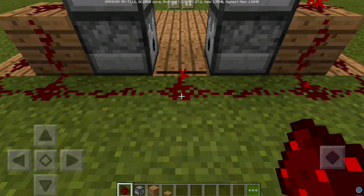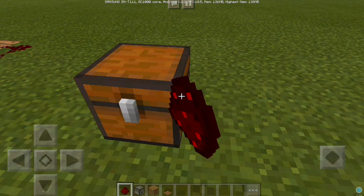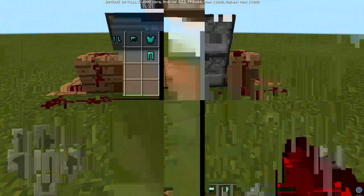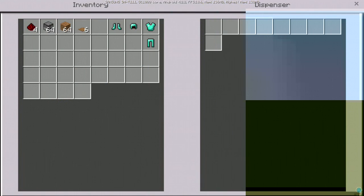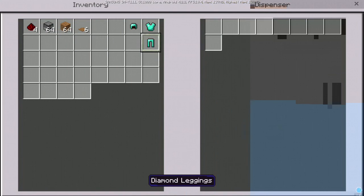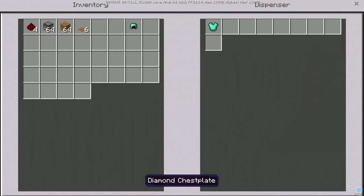Then guys, you go to your chest and take all your armors — leather armors, golden armors, iron armors — any item you want to use. I take a legendary chest plate and my diamond helmet. So we try to do this.